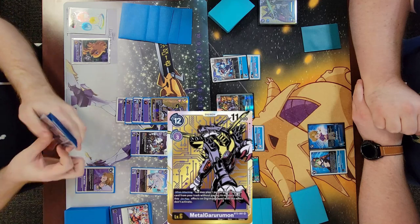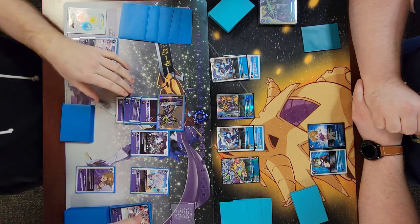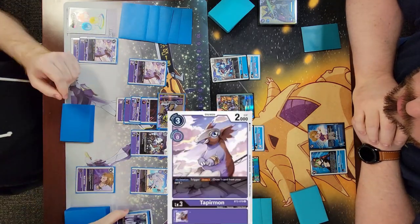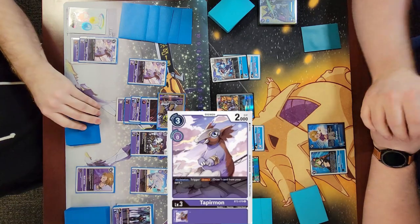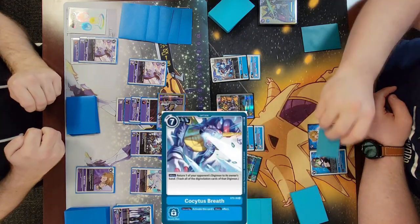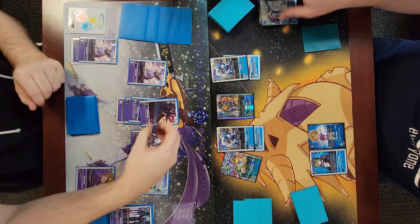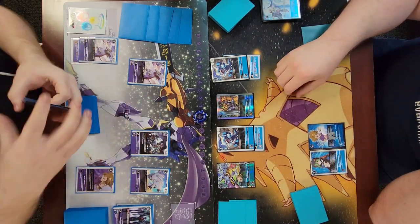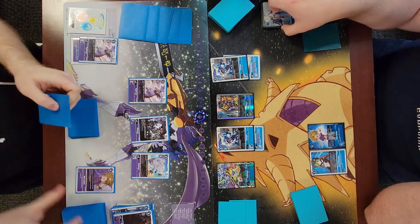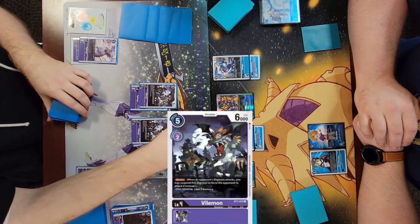I'm starting to build a pretty threatening board. I'm surprised he didn't Beelzemon to get rid of one of my VBmons, but I think it's because he wanted to be able to attack - if he had Beelzemoned it would have ended his turn. He activates MetalGururumon's effect to play a level 3 purple Digimon from his trash and swings into my security for 11k, checks a Kokaitis Breath. I decide to use it and get rid of the six. He accidentally puts it on the bottom of his deck - he'd just done a purple mirror match so he was thinking it went to the millennium on. He grabs it from the bottom since it's supposed to go to his hand.